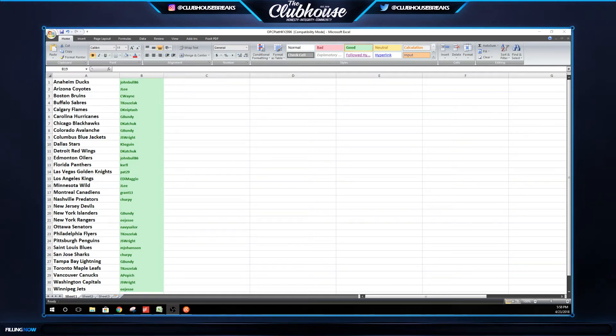Here we go — Platinum Hockey Case. There are your teams. We're going to random for New Jersey. If you have three or more teams, your entries are doubled for the Devils.